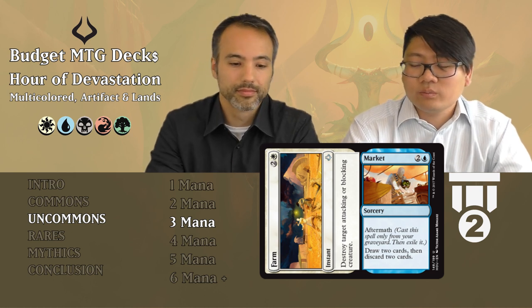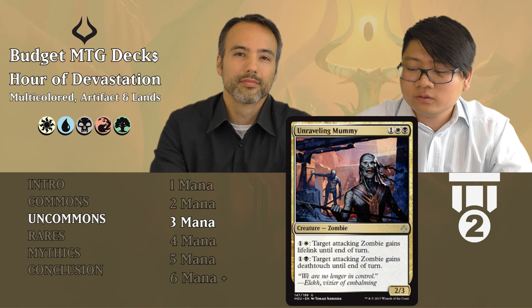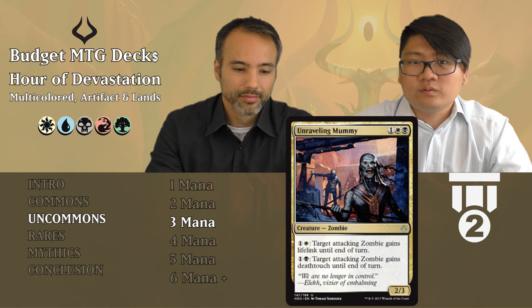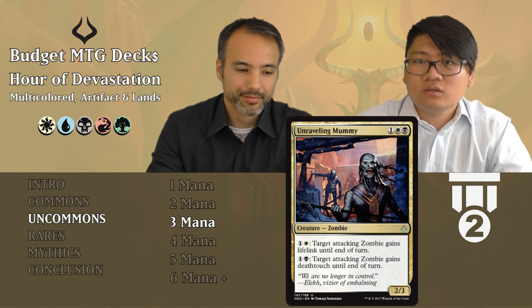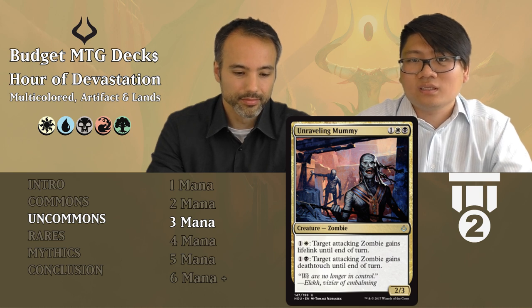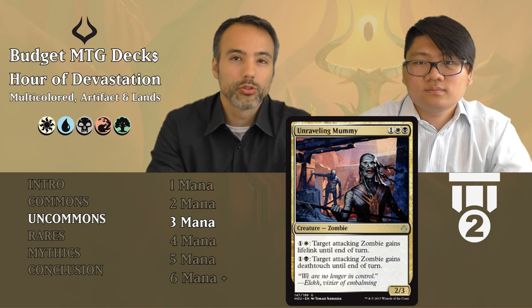Unwavering Mummy: one white and one black — a 2/3 zombie. For one and a white, target attacking zombie gains lifelink until end of turn. For one and a black, target attacking zombie gains deathtouch until end of turn. Lifelink is nice, deathtouch is really nice — and it can target itself, so it doesn't need other things to enable it. It enables itself, and that's nice. Tier two — definitely play this if you're in white and black.